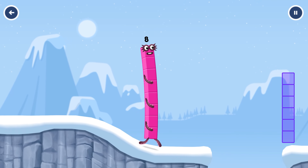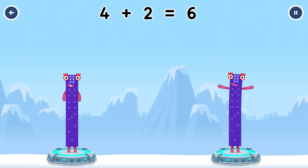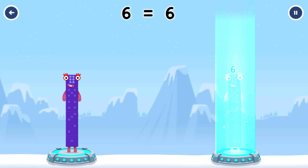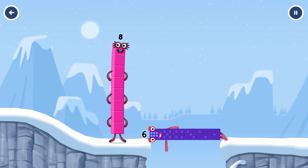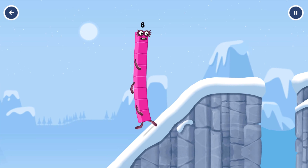Share the number blocks evenly to make two groups of six. Four, two, four, two. That's right. Two plus four equals six. Four plus two equals six. Six equals six. Six. Well done.